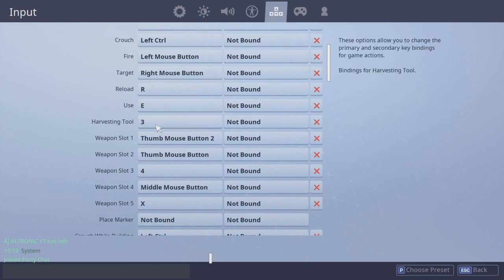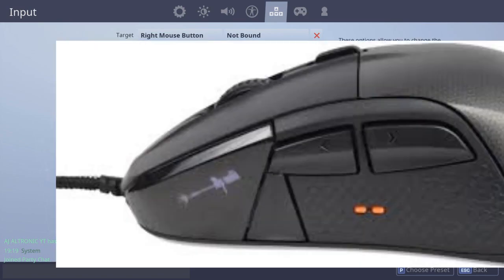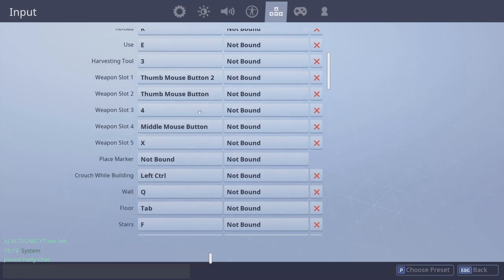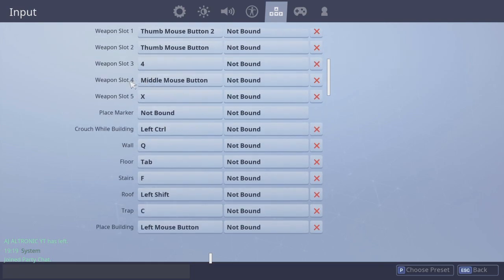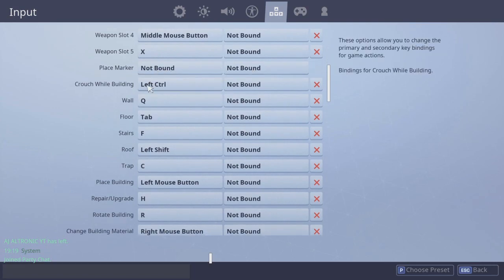Harvest tool is number three. Weapon slot one is my mouse button — it's on my thumb, the one closer to my monitor. You've got two thumb buttons, and the one closer to the monitor is slot one. Slot two is the thumb button underneath that. Slot three is my AR, so that's number four. Slot four is my middle mouse button pressed inward, and slot five is X for my sniper.